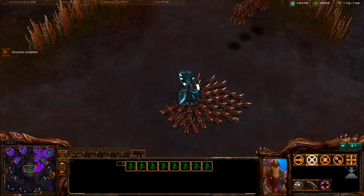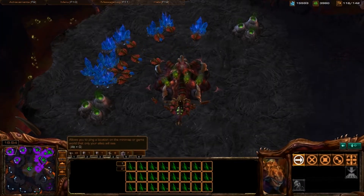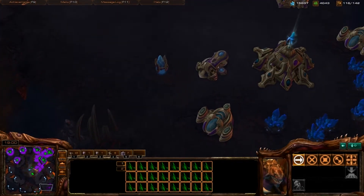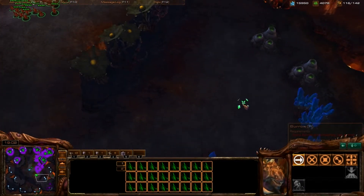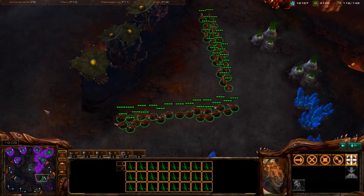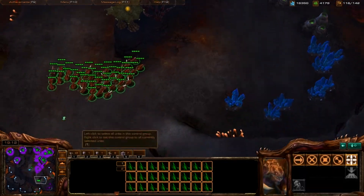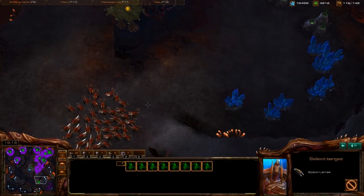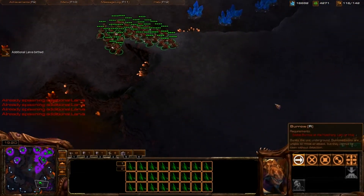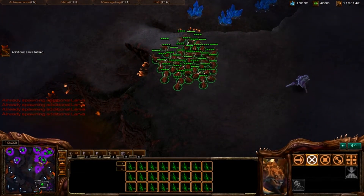What's great about this is if you're going to kill an army and you need to inject, you can go right from your battle: press 4, shift, V, tilde, click through all your hatcheries, and then right back to your army. It's very, very efficient.